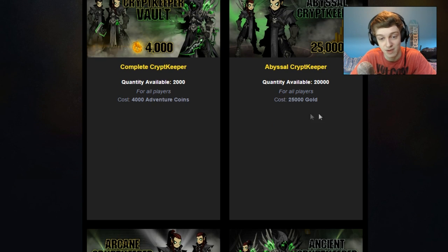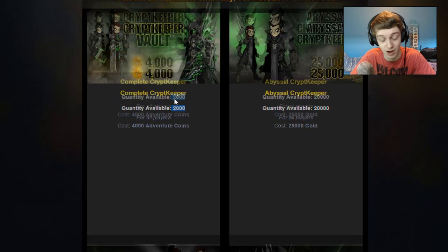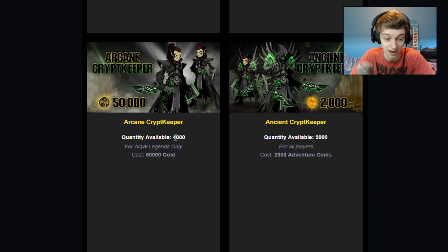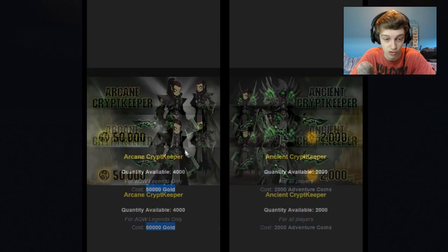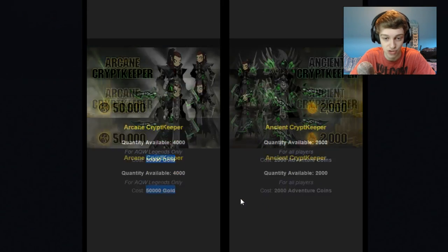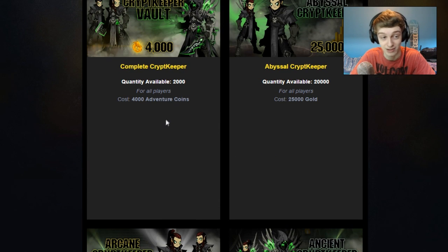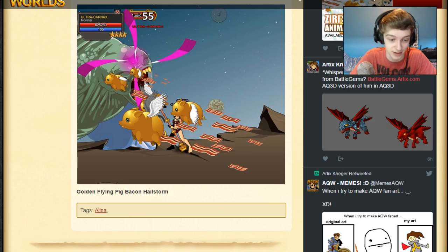It's called the Kirkkeeper 2016 limited quantity shop. It'll be live at 6 p.m. Eastern Standard Time for the first stock. The first stock will be bigger than any of the other stocks, with 20,000 available for all players. 2,000 available of the 4,000 — I will be talking more about this 4,000 later and why I think you should not buy that. AQW Legends gets 4,000 available, and 2,000 available for 2,000 ACs.